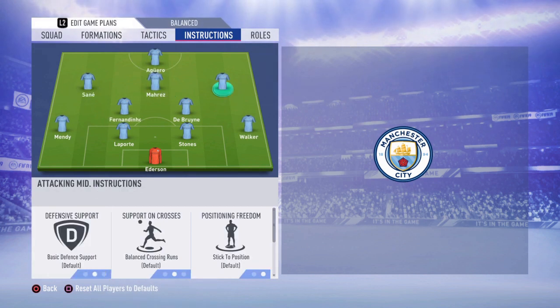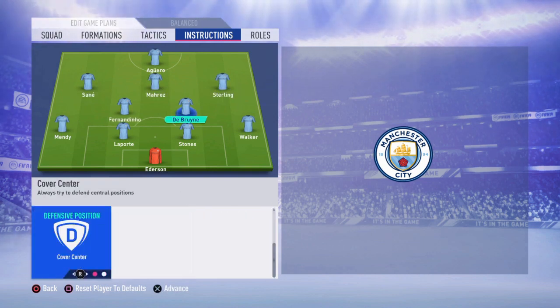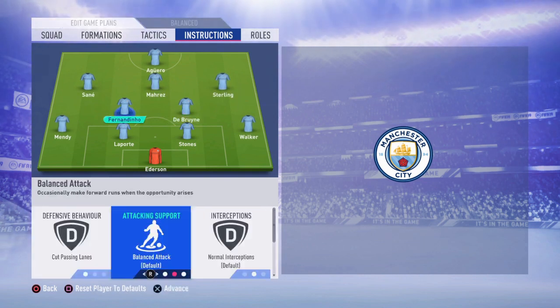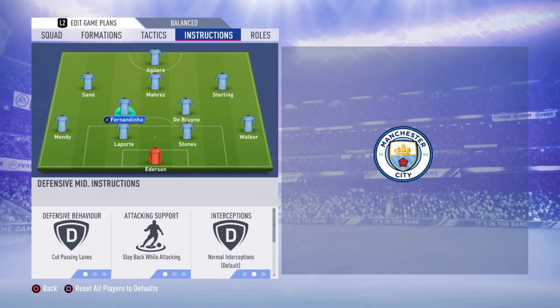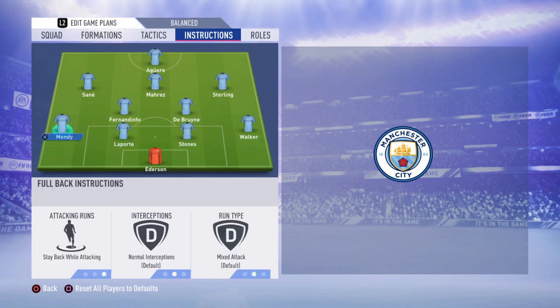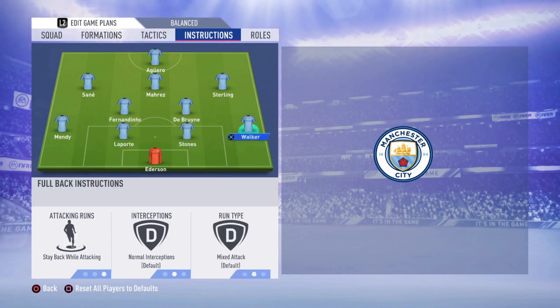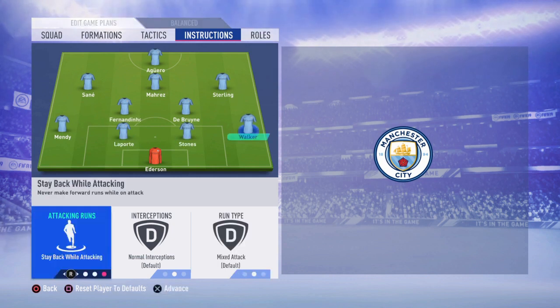In player instructions, we're going to put 'get in behind' and 'stay forward' for Aguero and 'stay forward' for Mahrez. Do not touch Sané and Sterling — just leave them at default. For De Bruyne and Fernandinho, set 'cut passing lanes' and 'stay back while attacking.' For Mendy put 'stay back while attacking,' and for Walker also 'stay back while attacking.' Do not touch your center backs as they will go forward and make stupid runs. I leave the fullbacks on stay back because if you let them join the attack they'll make stupid runs forward and you'll get countered easily.